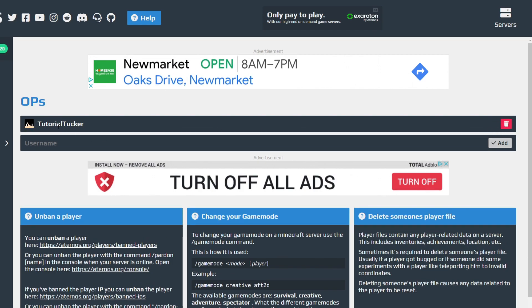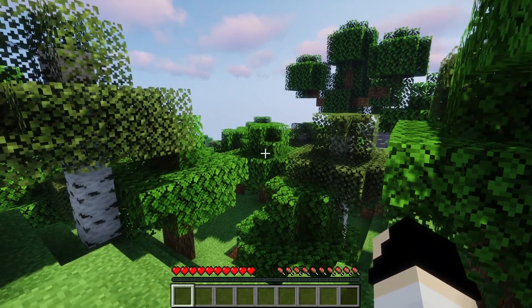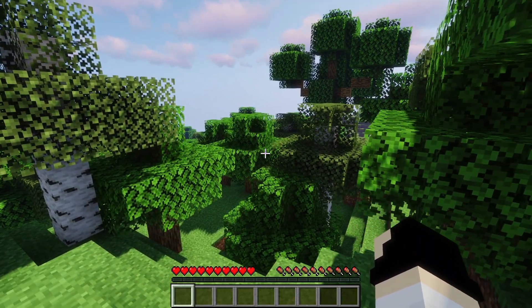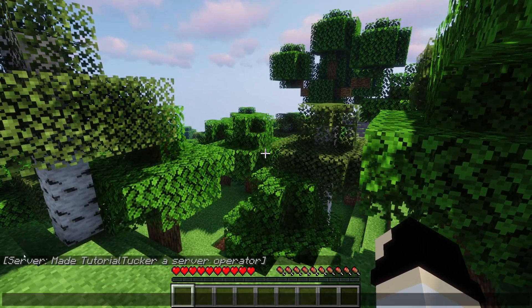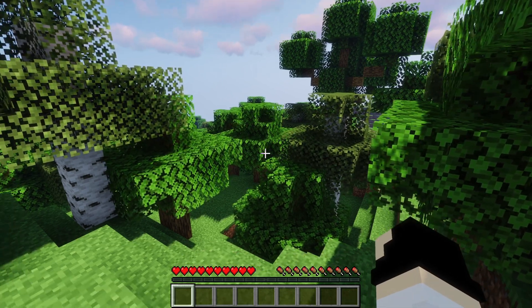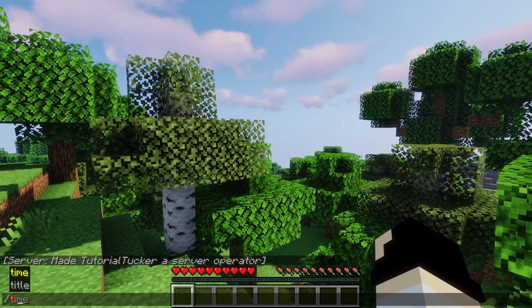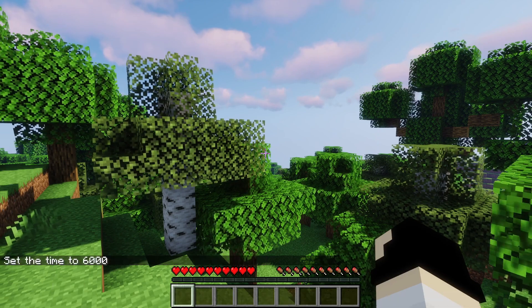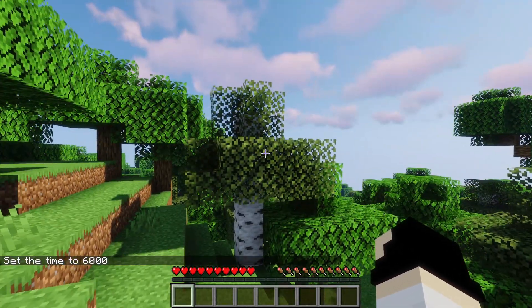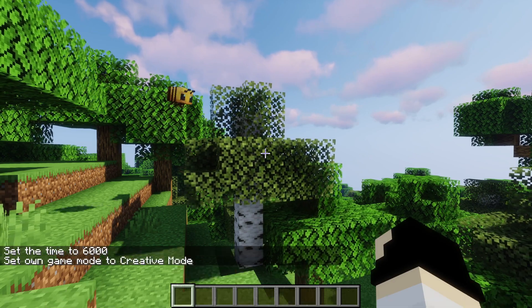As you can see it's now circled and it's got this list here. So now going back into Minecraft — here we are back in Minecraft and if I check the chat history, as you can see it says 'The server has made TutorialTucker a server operator,' which is what OP means — short for operator. So let's try and enter a command now, for example 'time set noon,' and there we go. As you can see I've now set the time, and I can also change game mode by going into creative.